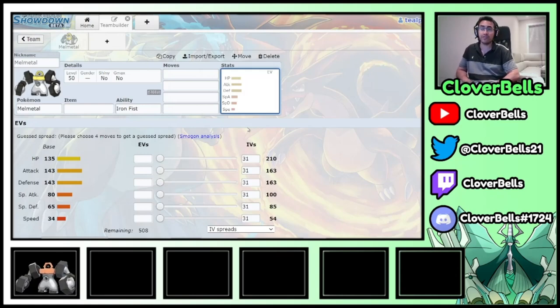It has really good HP, Attack, and Defense, and it's very slow in the speed area. The reason why that's also really good is because you outspeed the Calyrex Ice Rider in Trick Room. So against other Trick Room teams, if they have the Calyrex Ice Rider, you can always bring in your Melmetal and you've got the faster Trick Room mon.